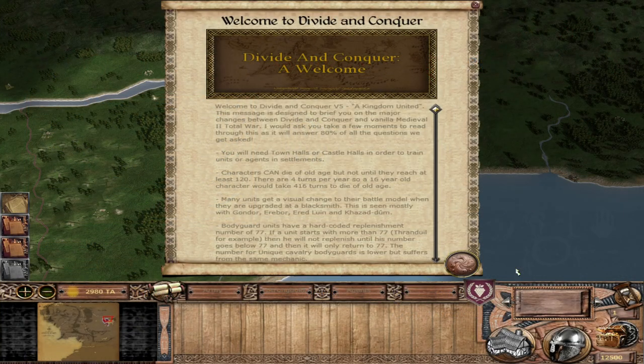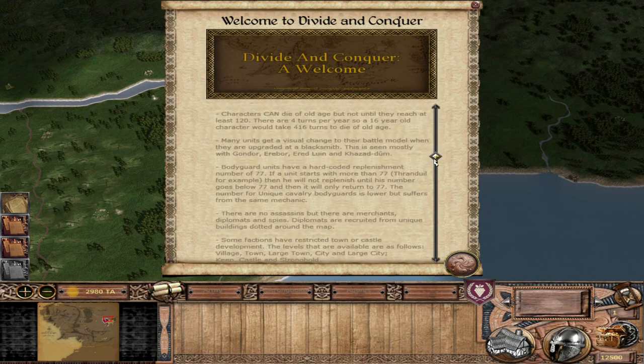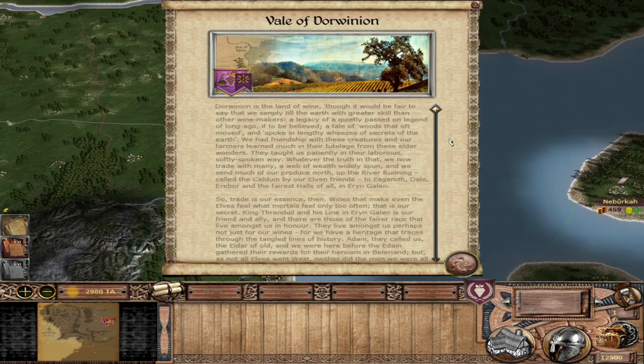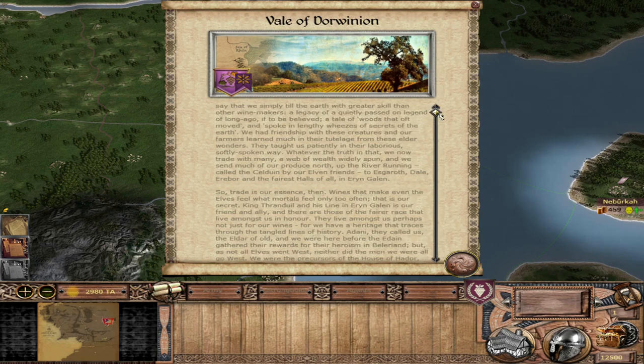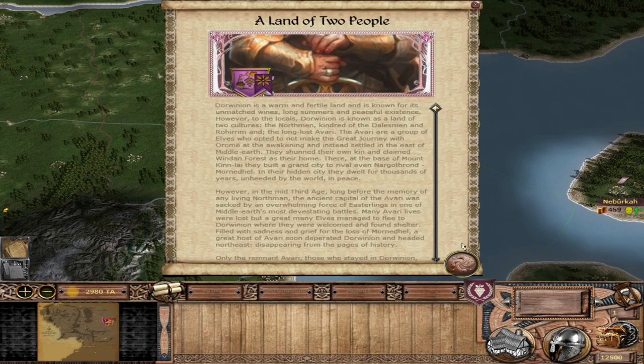Now we are on the campaign map. If you are new to Divide and Conquer, I always recommend reading the initial message, which will tell you all about the game and the features of the mod. So if you are new, you can find most of the answers to your questions there. You'll also get a little pop-up that tells you more about your faction and a little bit of lore that can be a fun read.